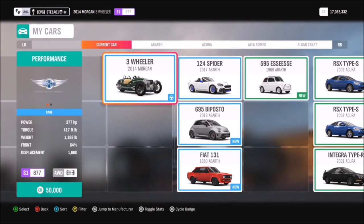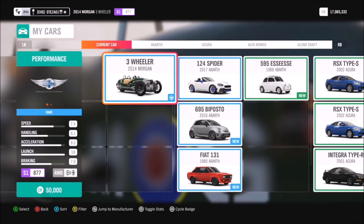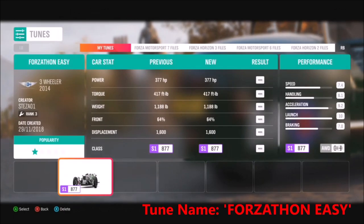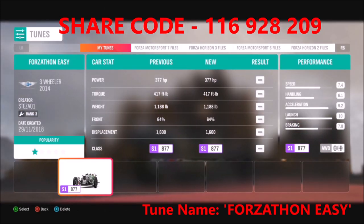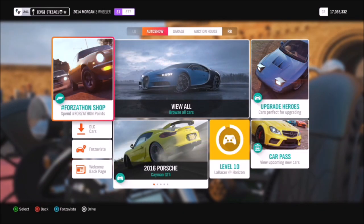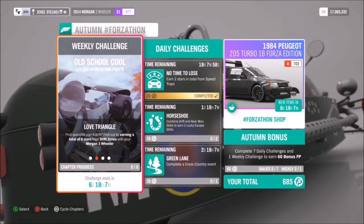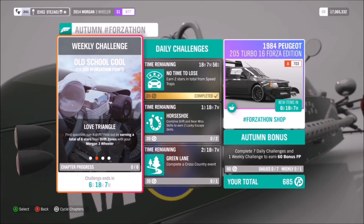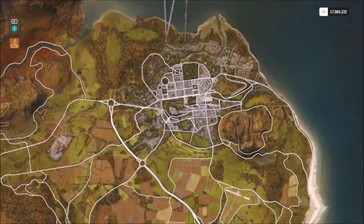The first challenge, as per usual, just wants you to hop in the car and get out of the garage. The Morgan three-wheeler costs around 50,000 credits from the auto show, but you can pick it up cheaper in the auction house. I recommend you tune it because you will need it. I've created a tune called 'Forzathon Easy' available on my storefront. First challenge: just hop in the Morgan and come out of your house — simple as that, first one completed.